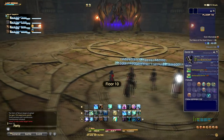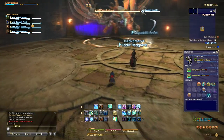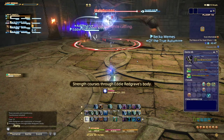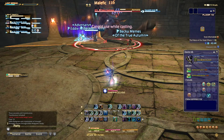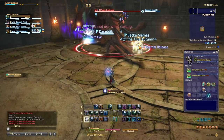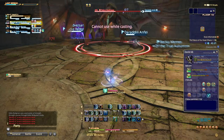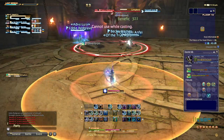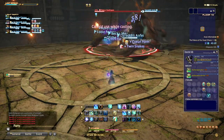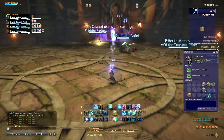We've reached floor 10 — the end of the set of 10 floors — and this is a boss. These bosses at the lower levels are very basic: use your standard 'don't stand in things' strategy and try your best to stay alive while doing as much damage as possible. I'm going to take us through the fight and then show you what happens upon exiting Palace of the Dead.